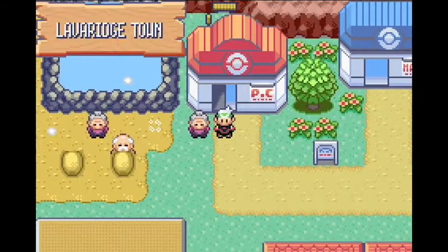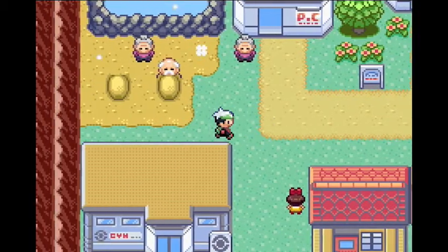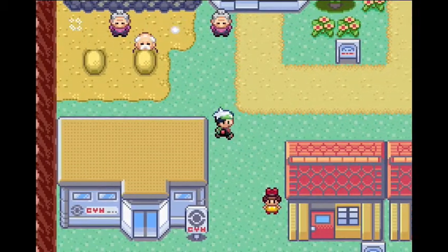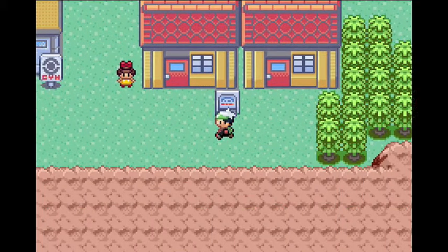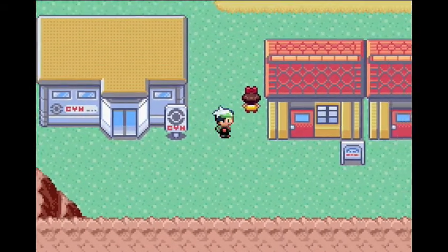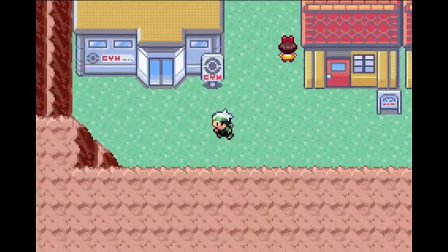Hello everybody and welcome to another episode of my Pokemon LP. Now we are going to explore Lavaridge Town. The only thing we really need to do here is basically just go into this gym and defeat Flannery, which should be pretty easy. Let's do that now.